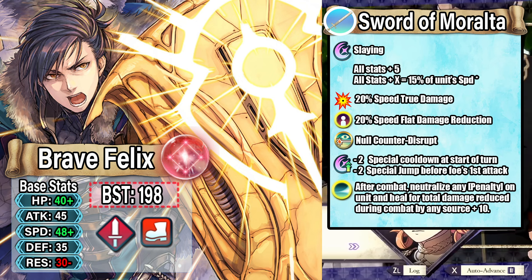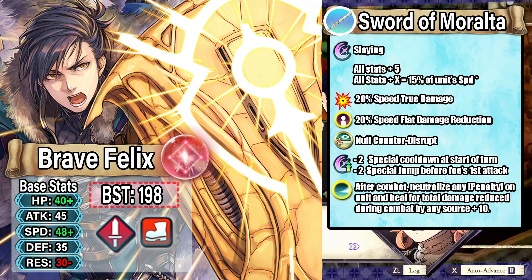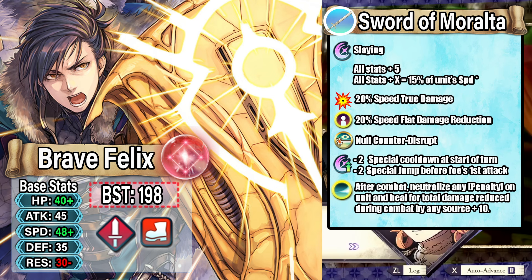You get null counter disrupt and a special cooldown minus 2 at start of the turn, similar to Shield Pulse, which allows you to pre-charge your special so you can have it ready. He also gets minus 2 special jump before the foe's first attack, similar to Lagu's Friend. Lastly, after combat he will neutralize any penalty on himself and heal for the total damage reduced during combat by any source plus 10.